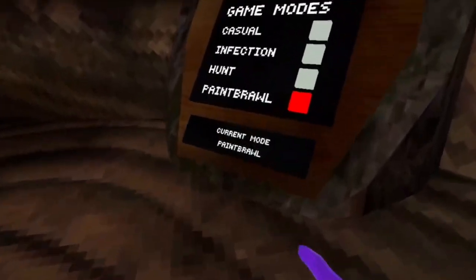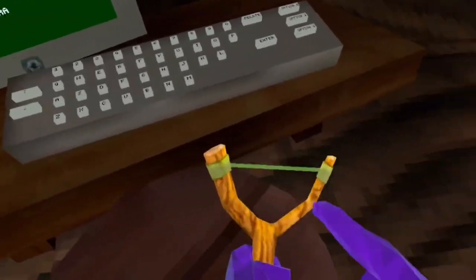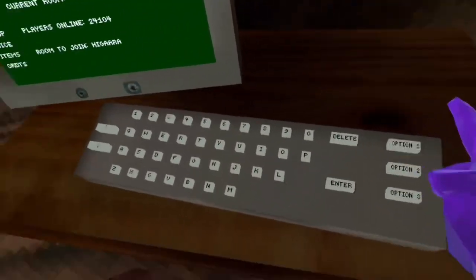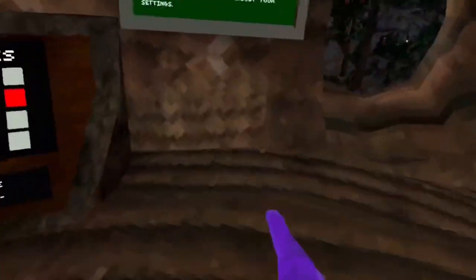You want to go click Infection. Once you go in a game, you're not going to see it, but other people will. Watch — you don't see it. You have to keep it in your hand no matter what. Then go out.